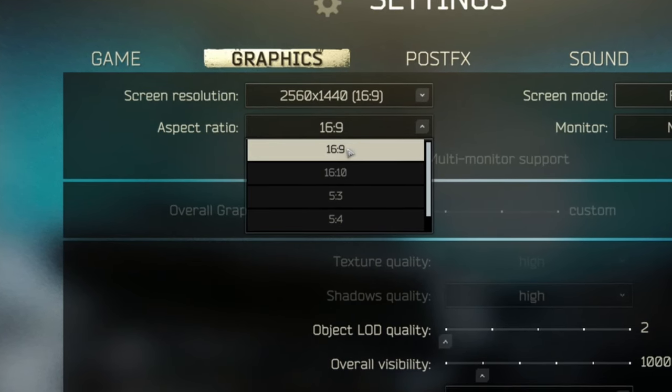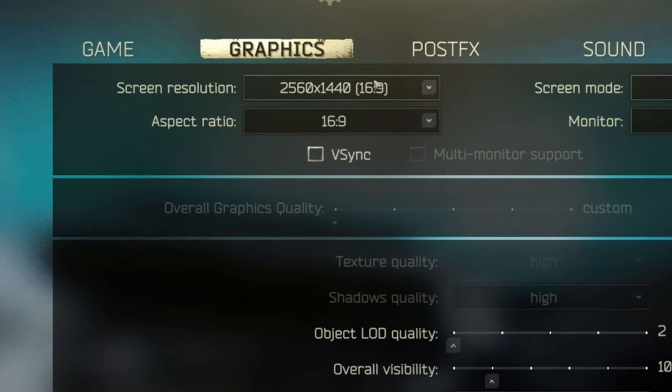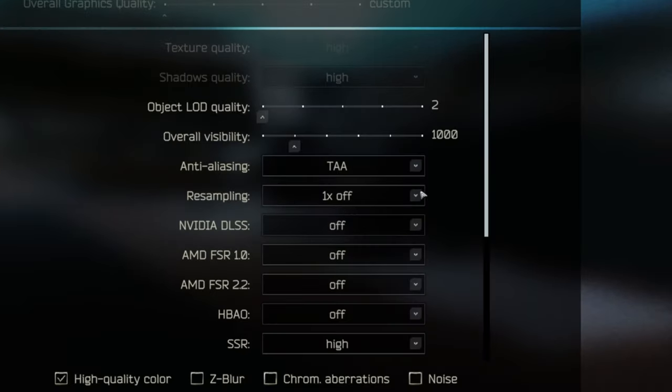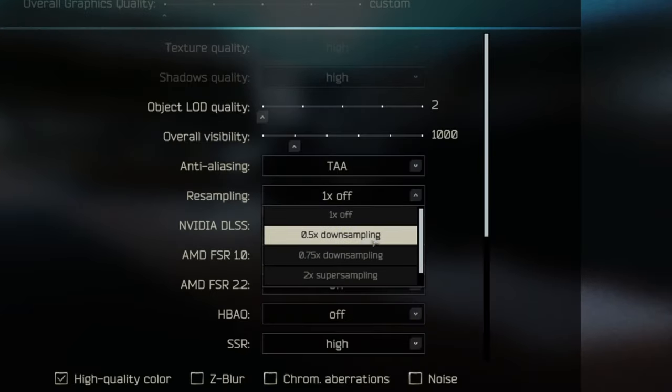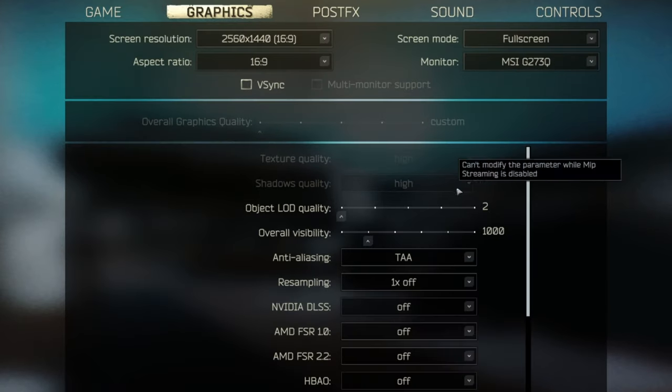I was playing with a 16:10 aspect ratio for a while — it gives the game a more stretched look — but I'm back to 16:9 and prefer that. Make sure you play at your native resolution; you can downscale if you need extra frames. Down in resampling you can downsample to half or 0.75 as well.